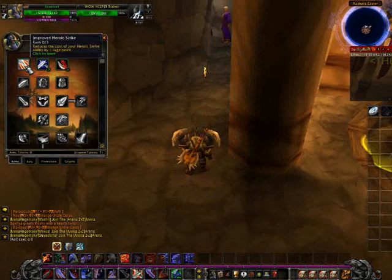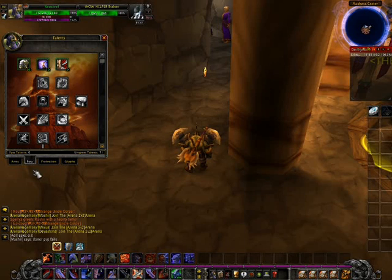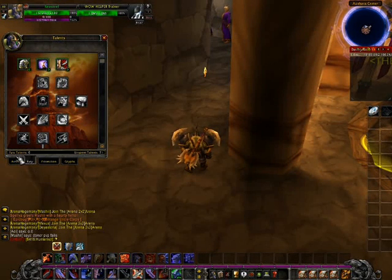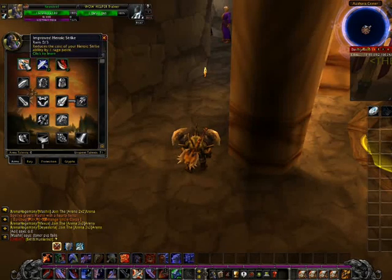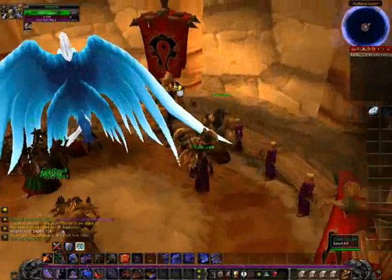Talk to that girl and if your talent points aren't working, you talk to her and go to reset — it'll cost you 5G. I put all my talent points on Arms, but now I've changed to Fury so I can dual wield two two-handed swords.